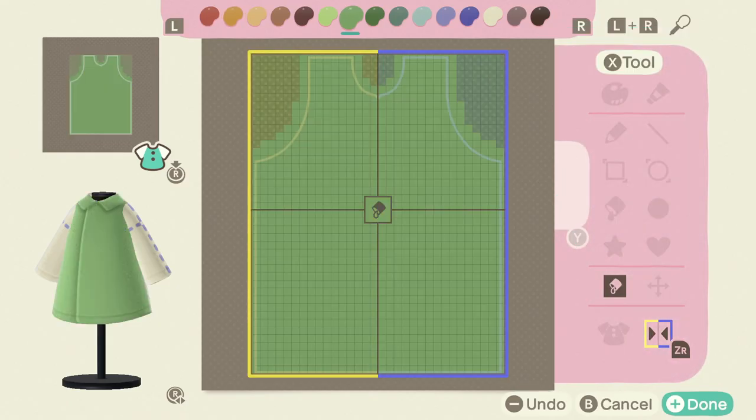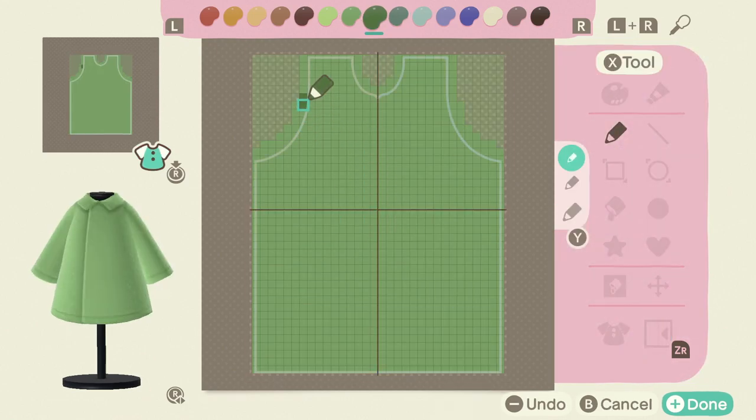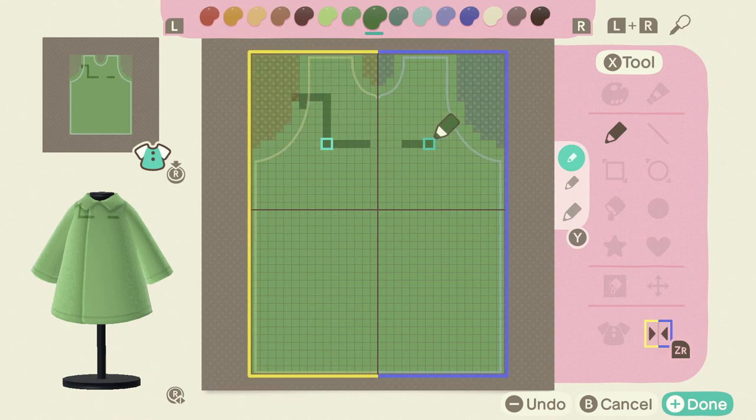Now, it wouldn't be a video game custom design video if I didn't include my boy Link. So we're going to make Link's tunic from The Legend of Zelda. This is just the basic tunic, nothing too flashy here. This is going to be what you see in most of the games.